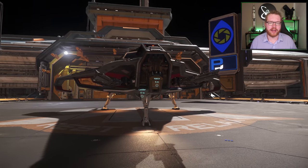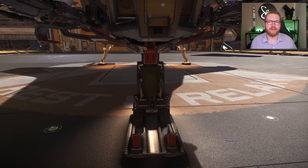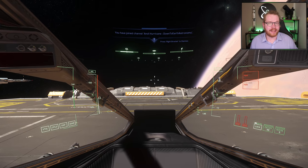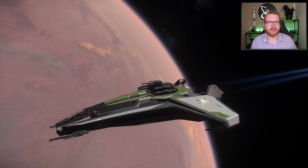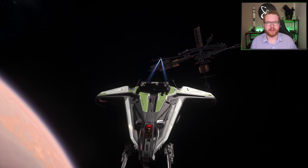Then we have the Anvil Hurricane, a heavy fighter and often a fan favorite. I got my hands on this ship through the referral program for 500 referrals — actually one of my latest additions to my fleet. It is a heavy fighter and it definitely packs a punch; a lot of people really like to fly this ship. If you want to try it out, head over to Astro Armada at Area 18 and hand over 1,218,300 Alpha UEC.